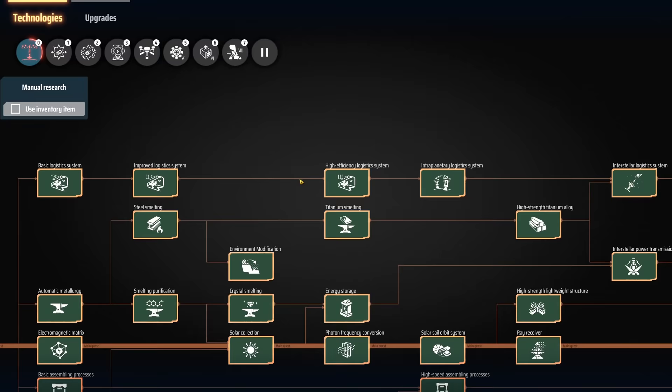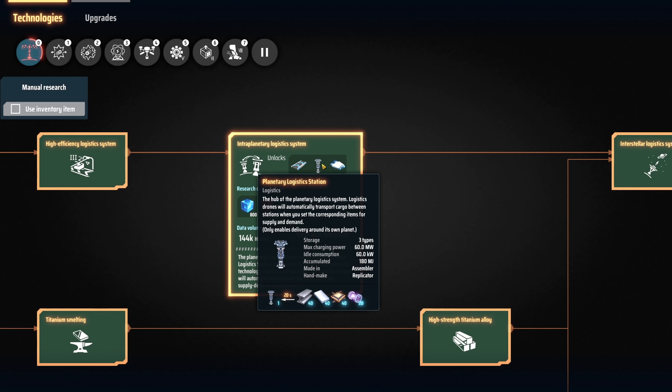You're definitely going to need some research to unlock these. You're going to need the intraplanetary logistics system research — I made this very first mistake when I first tried to get these things up and running — which is going to require some titanium. You're going to have to fly across to your titanium planet manually and pick up some titanium manually. It's just part of business.